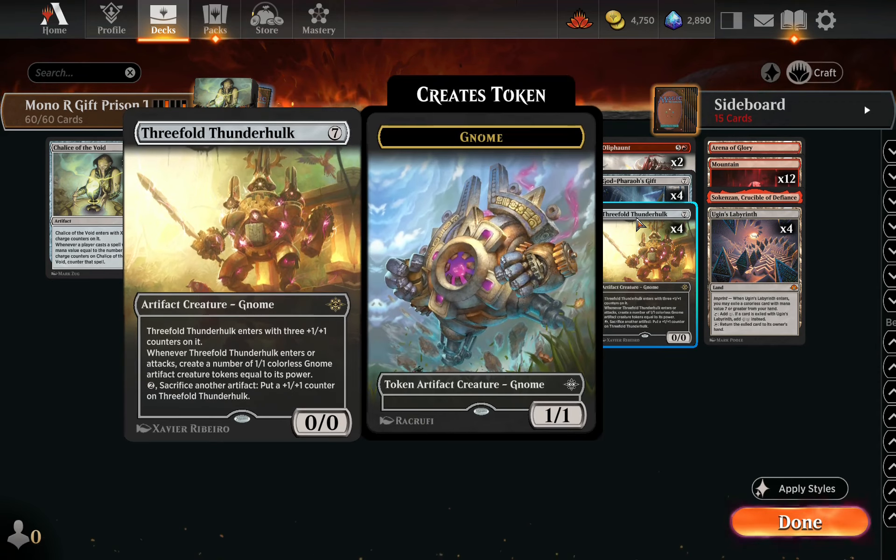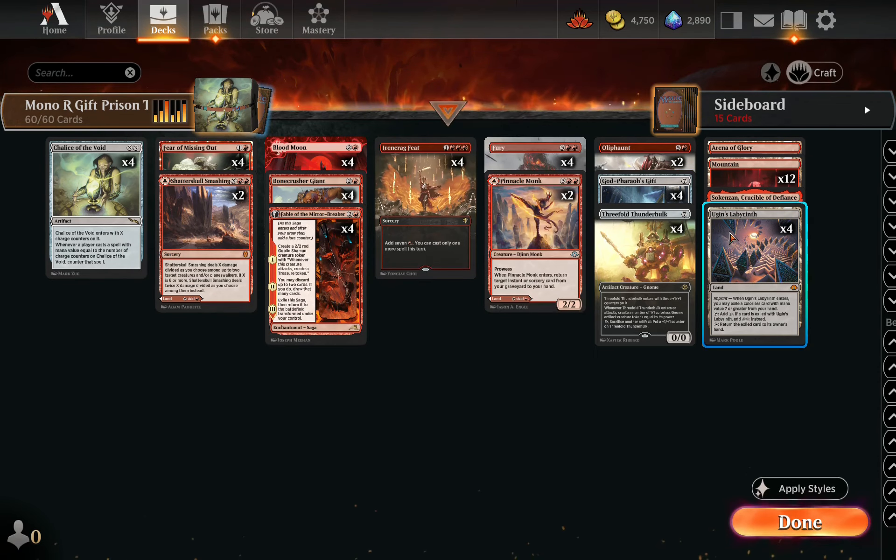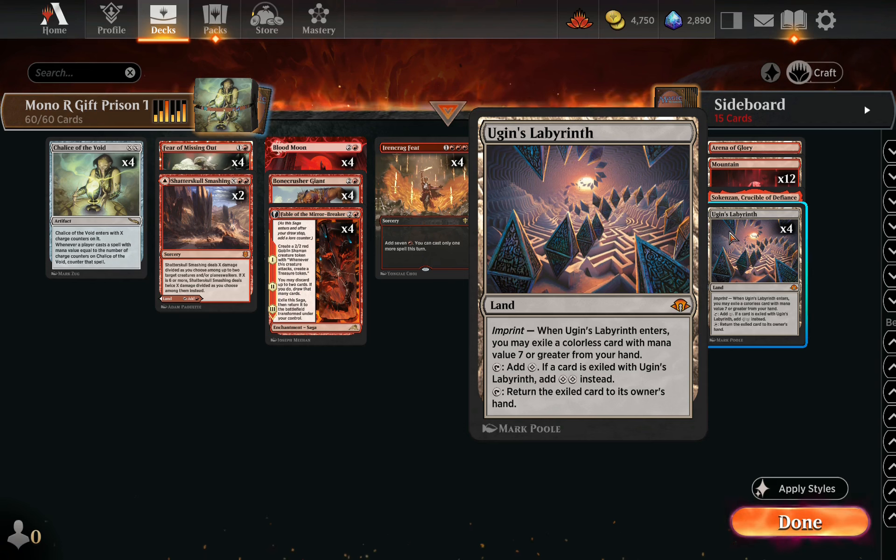Together with Threefold Thunder Hulk, we have cards to tuck under Ugin's Labyrinth. If we tuck a colorless card with mana value 7 under it, it turns into a sol land, allowing things like turn 1 Chalices and turn 2 Blood Moons.